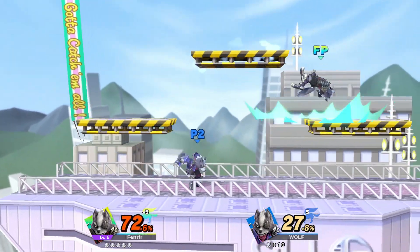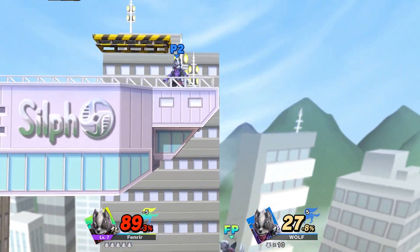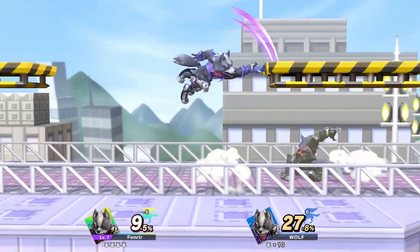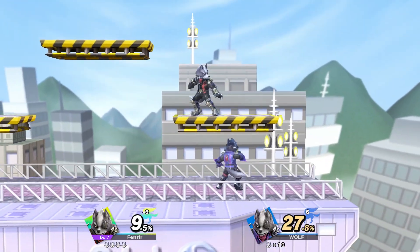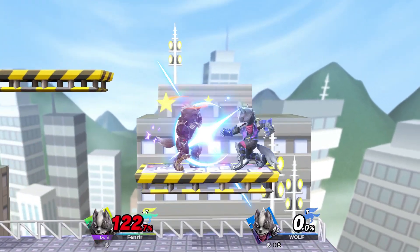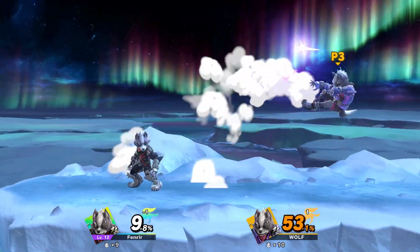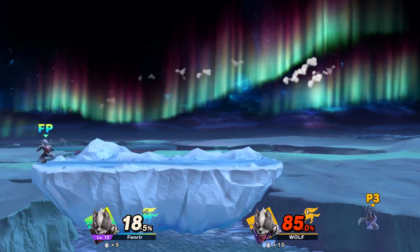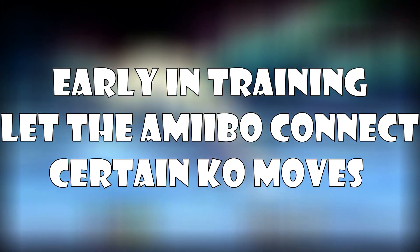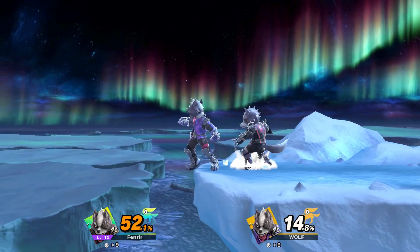Do not spam the same one. Wolf's got multiple KO options: all his smash attacks, back air is a good one, forward tilt at ledges is another good one. Mix up as much as possible which moves you want him to KO with, because more versatility is better for your raid boss amiibo in the future. Punish those shield breaks - gotta make sure they learn that. That is key.